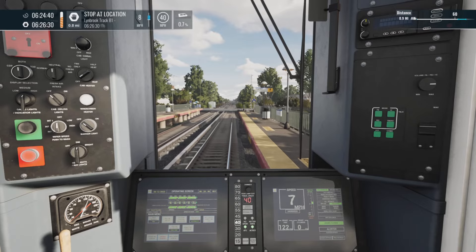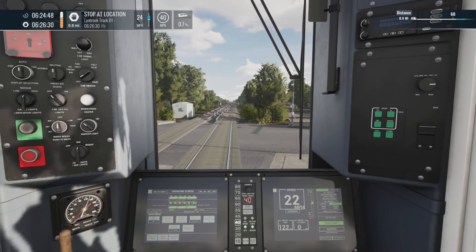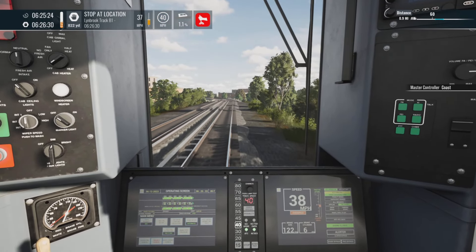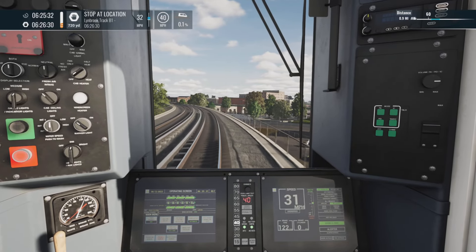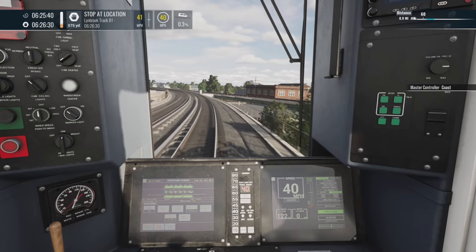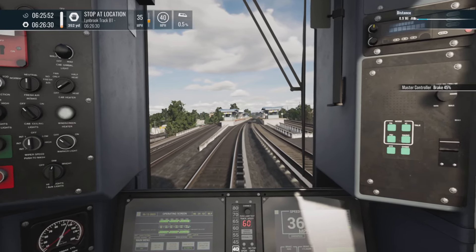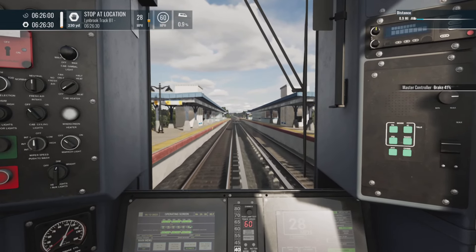Lynbrook in 0.8 miles — let's go. I'll demonstrate the overspeed for you: as you speed up, the moment you hit 40 the alert goes mental. So stick at about 39 — you'll be fine. I'll just show you what it's like: as soon as it hits 40, watch — there you go. As soon as you hit 40 it starts going mad. Get yourself back down to 30 or so, then carry on applying power. Just stay beneath the limit and you'll be fine.